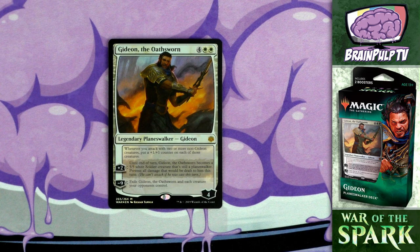Even ignoring his loyalty abilities, Gideon's static ability makes this card so worthwhile - you just need two or more creatures swinging in and they get +1/+1 counters every time. This is even more effective in a deck with so many other cards that add +1/+1 counters. The only downside is the cost of four and two white, which is intentional by design - Wizards doesn't want planeswalker deck cards to become huge standard staples, so they inflate the cost slightly.